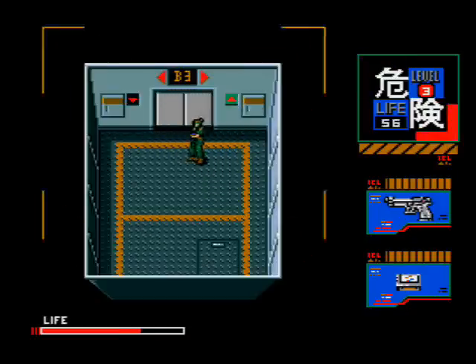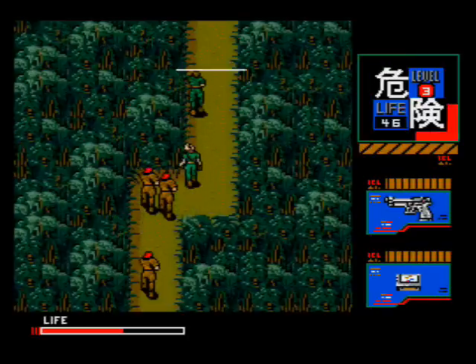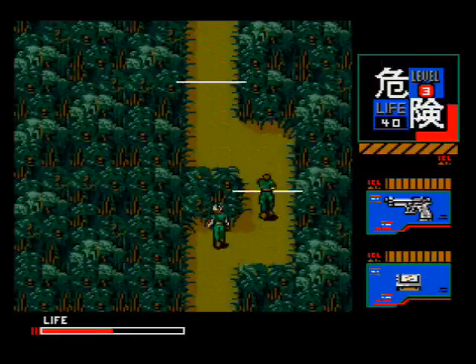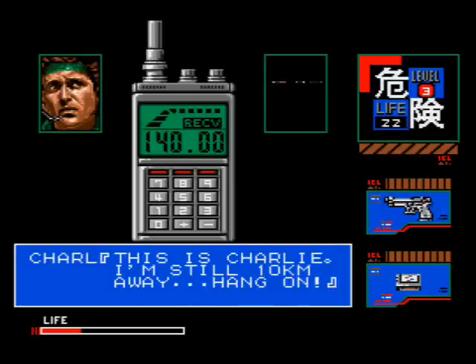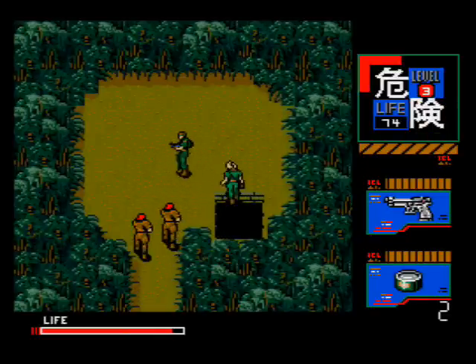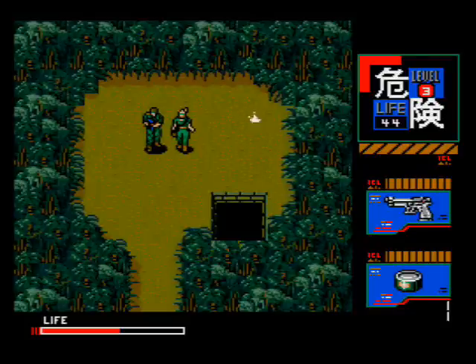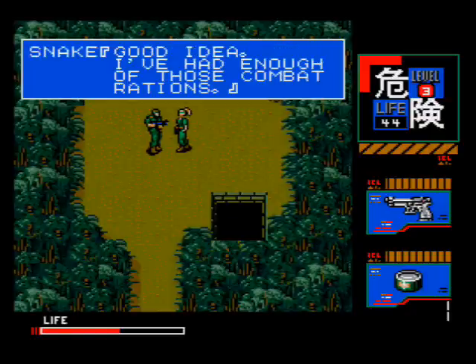Watch out for the trapdoor, grab the ration in the corner, and turn around to dispose of anyone following you. Call for the elevator and while you wait, turn around firing rapidly. Once it comes down, hop in, kill whatever guards follow, and take the elevator up to the first floor. Grab the ration, kill the guards, and run down this path — there are wire traps along the way, cut them quickly. Once you get to the dead end, Snake calls Charlie, who says he's still 10 kilometers away. Keep blasting guards until Charlie finally shows up with his helicopter and shoots them down.